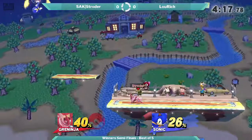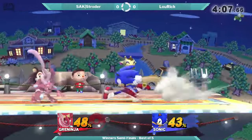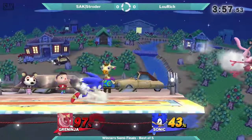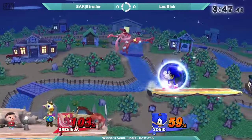Ooh, that was really close, but Stroder — you escaping that? Stroder's really good off stage. He got the Hydra damage a little bit. I was expecting the Hydra to force Sonic to go off stage, but... Lou Rich tried to go for the down A mixup, but Stroder, holding right and then air dodging right over there, got out of it. Down throw to down smash — didn't work.